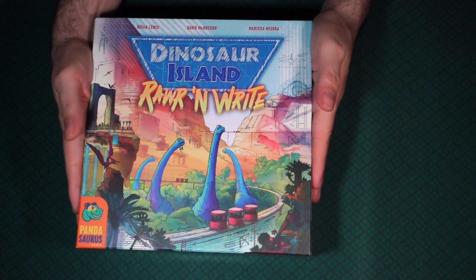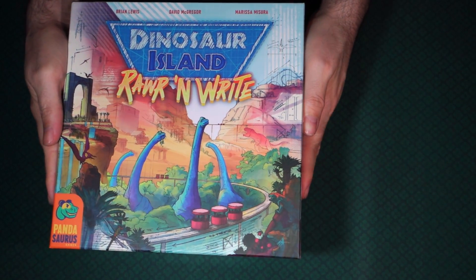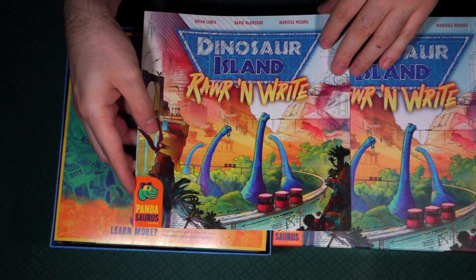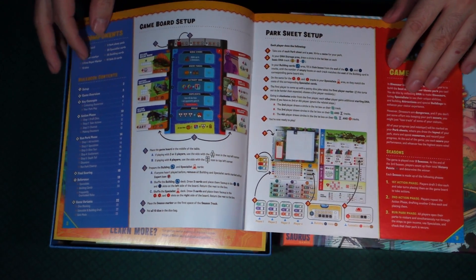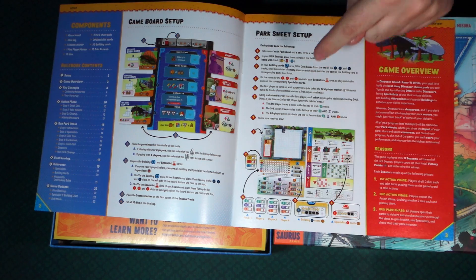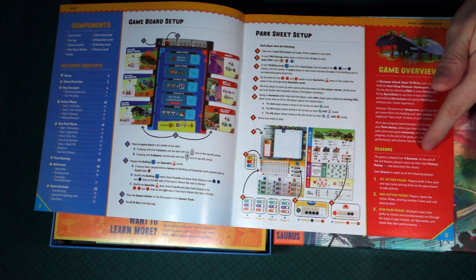It is a fairly large box for a Roar 'n Write. Normally they come with just a pad of paper and some pencils if you're lucky. That's a big instruction book right there. So here we have the components and then the table of contents for the rulebook. We have the setup here and then another setup there with the game overview.